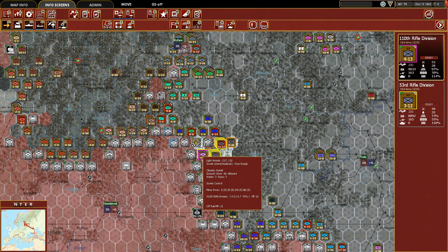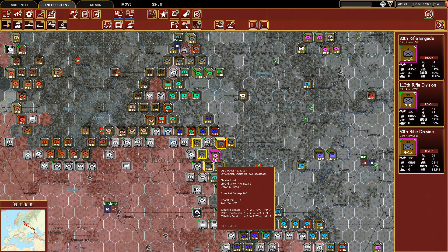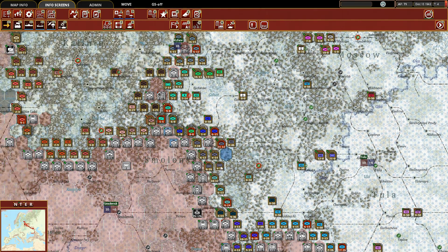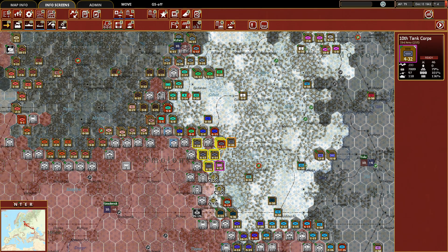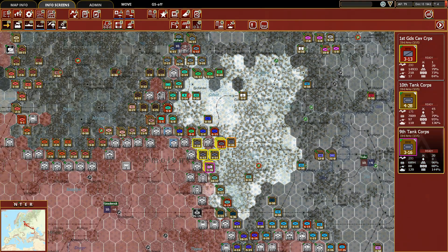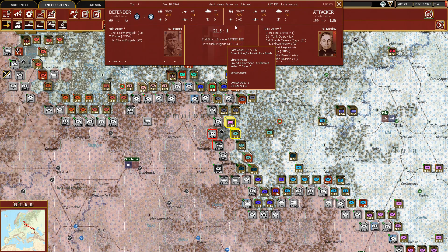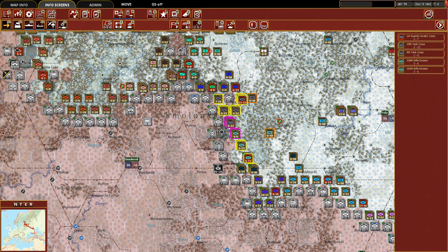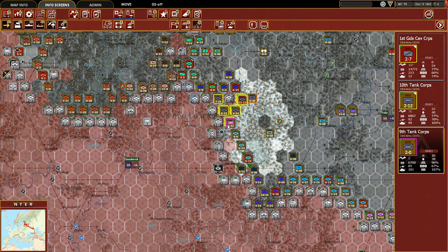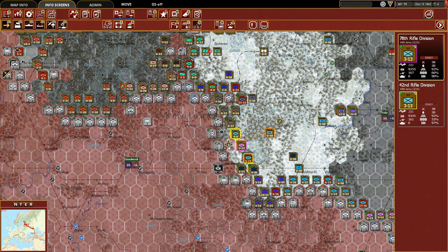We'll take the 110th Rifle Division and move it north, then move the 50th Rifle Division up as well. We also have an armor unit. We'll see if we can do a bit of an attack on this particular hex — we have three to one odds. We go ahead and both of those units were forced to retreat. We did take some losses, but I think it was a good win in the end. We're going to leave that hex empty and move up these units.